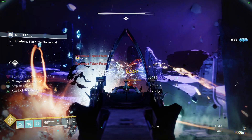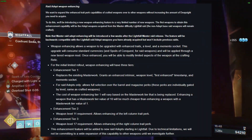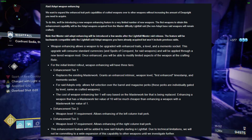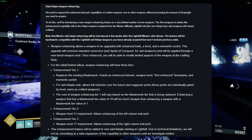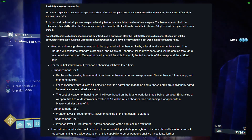The second new feature, Weapon Enhancing, will allow players to upgrade an Adept Lightfall Raid weapon with enhanced traits, level, and a memento socket. This upgrade will consume standard currencies and Spoils of Conquest for raid weapons. Weapon Enhancing will be applied through a new tiered weapon mod, and players will be able to modify limited aspects of the weapon at the crafting relic.